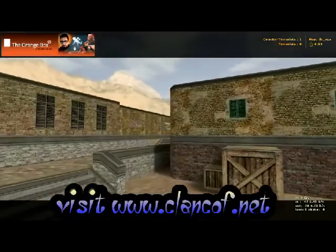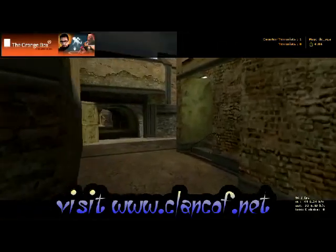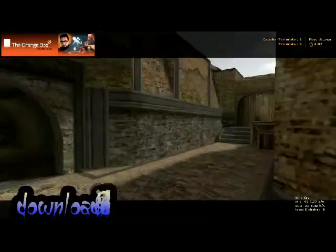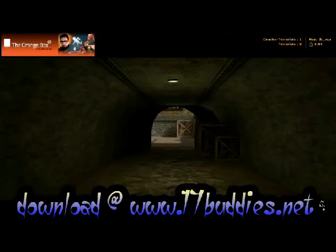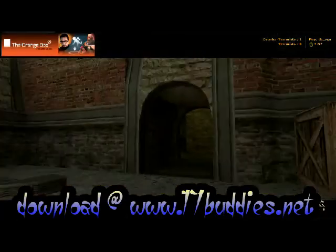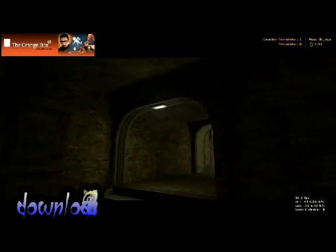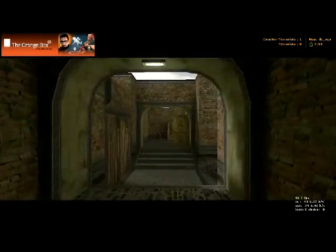So here we are back at the terrorist spawn. We'll go this way — this is the middle to bombsite B. Our spawn's back there. We go through here. Now here you can either go up, and of course this is going to lead you into the middle again right here.